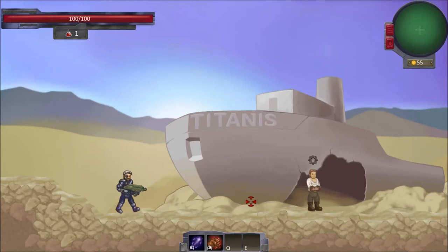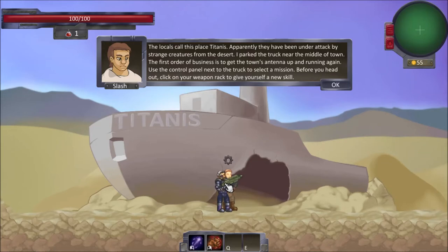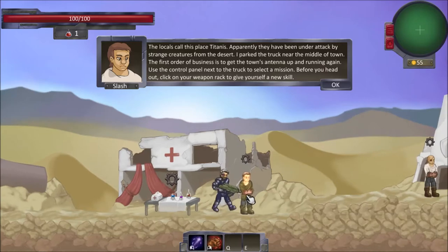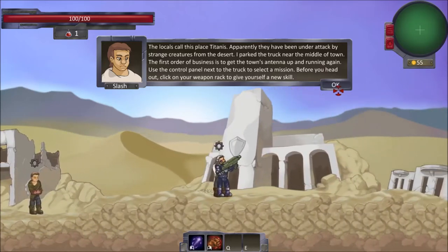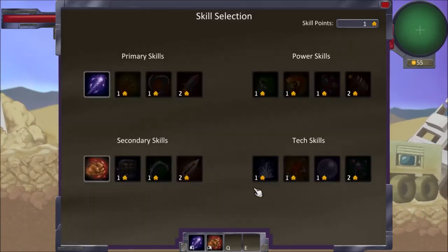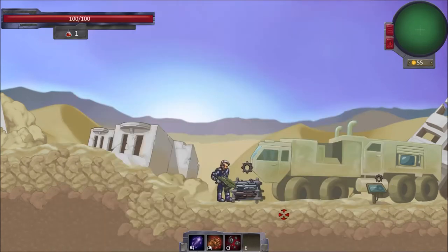We got one skill point upgraded. We shall talk to the locals. 'The locals call this place Titanus. They've been under attack by strange creatures from the desert. The first order of business is to get the town's antenna up and running again. Use the control panel next to the truck to select a mission. Before you head out, click on your weapon rack to give yourself a new skill.' We can buy potions, this guy's the medical supply officer, and this guy's a blacksmith who will eventually be able to upgrade our weapons. Here's our weapon rack — we're going to go with this one: Cluster Bomb. I like the cluster bomb!